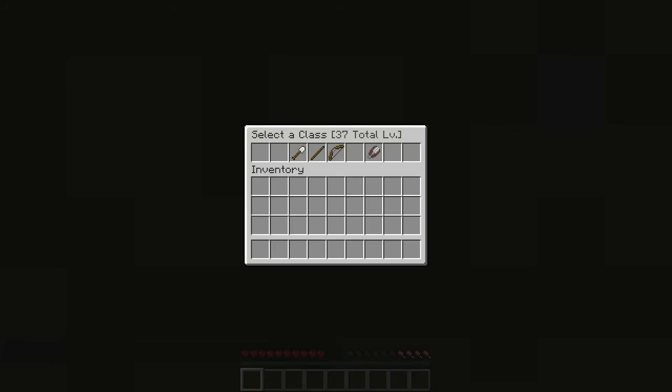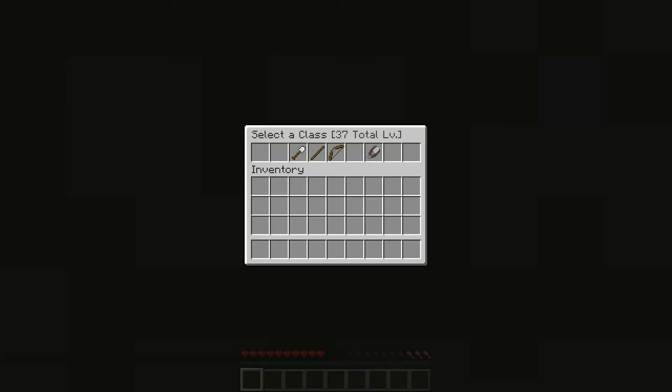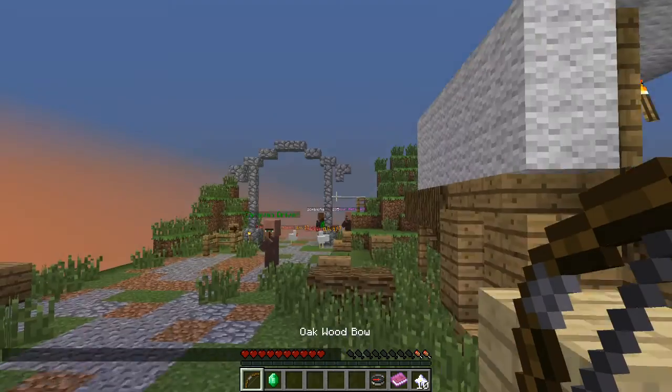With the archer class you get Arrow Storm, Escape, Bomb, and Arrow Shield. This is pretty cool — it wasn't like this before. The total level is 37. Oh, so you can combine all your levels — that's cool. The assassin is a VIP class. Before, when you pushed a button you didn't know anything about the class, but now you get the chart. There's also Charge, Uppercut, and War Scream. I think archer is the way to go.